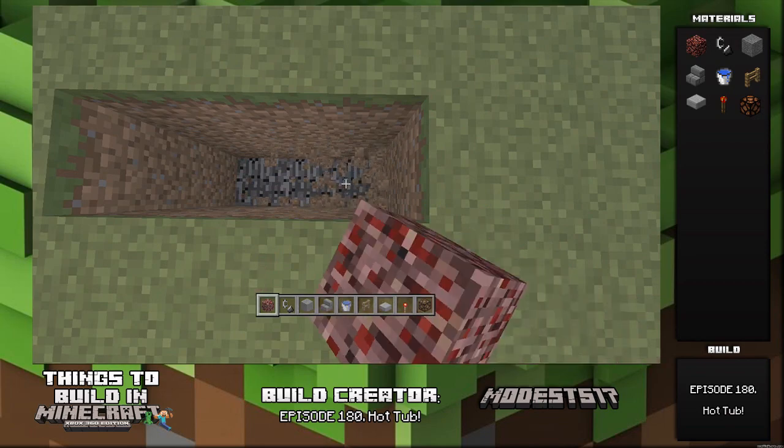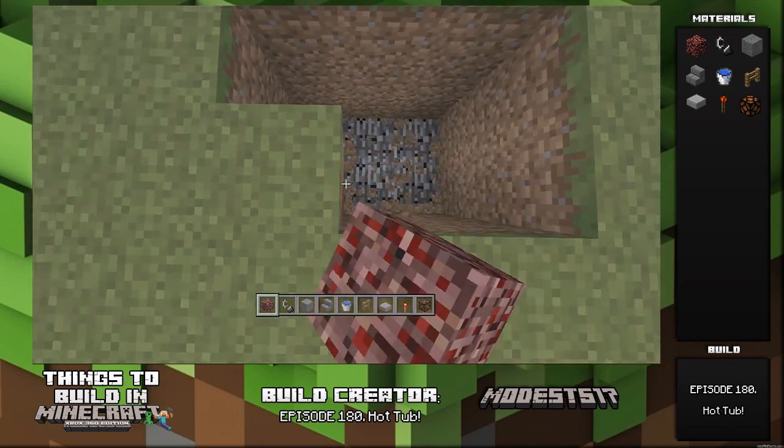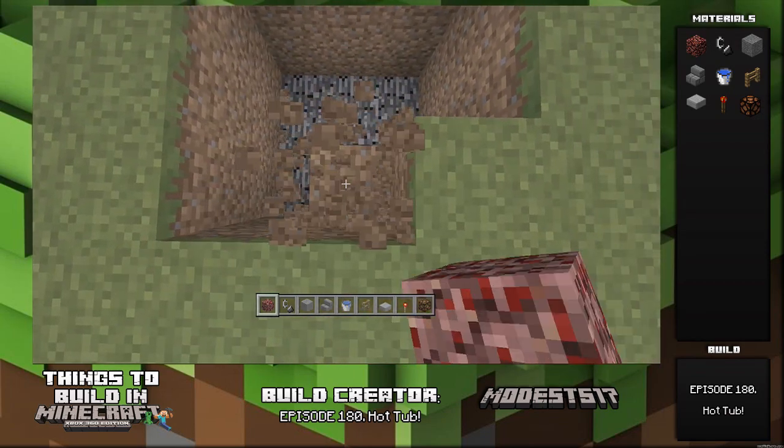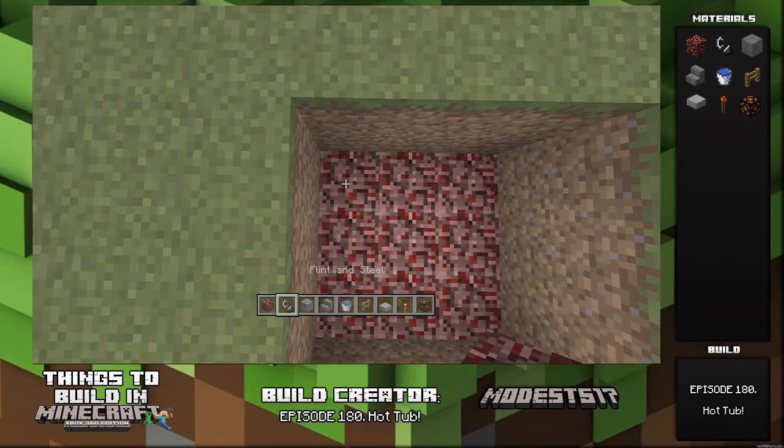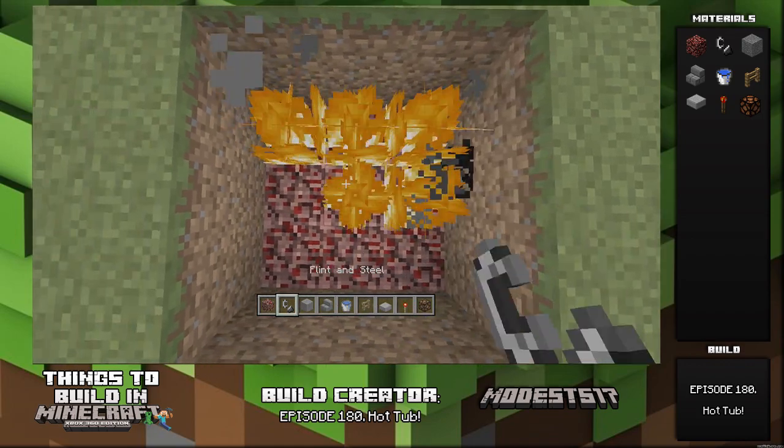Hey guys, it's Miles. This is episode 180 of my series 'Things to Build in Minecraft.' This episode is a hot tub. For this build you're gonna make a three by three layout and dig all the way down by three blocks, then place some netherrack and light it all on fire.